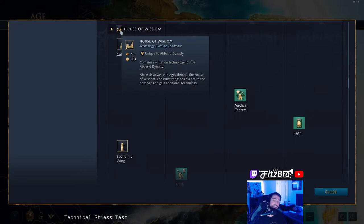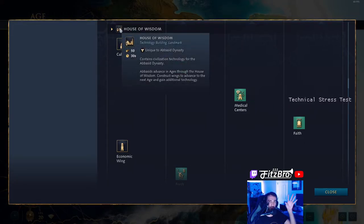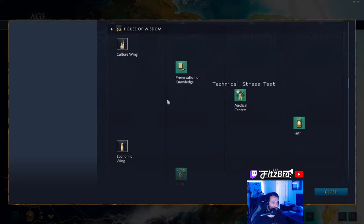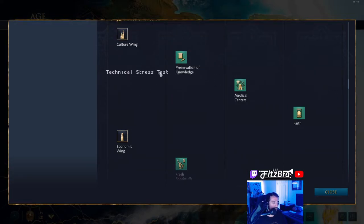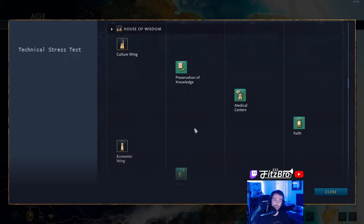The House of Wisdom is also your only landmark in addition to your town center, so you've got to keep it alive. One thing I like to do is build it somewhere where it's going to connect to that first gold mine that's not going to be connected to your network of buildings, just so you can get towards that golden age faster. I like to build it behind my town center if at all possible. I go through this in-depth in my Abbasid Dynasty guide on my YouTube channel, so feel free to check that out.